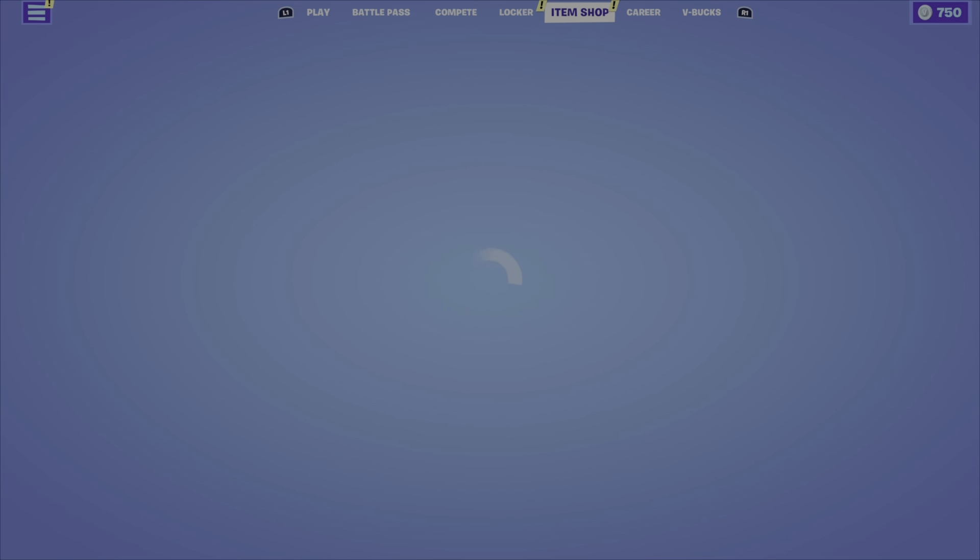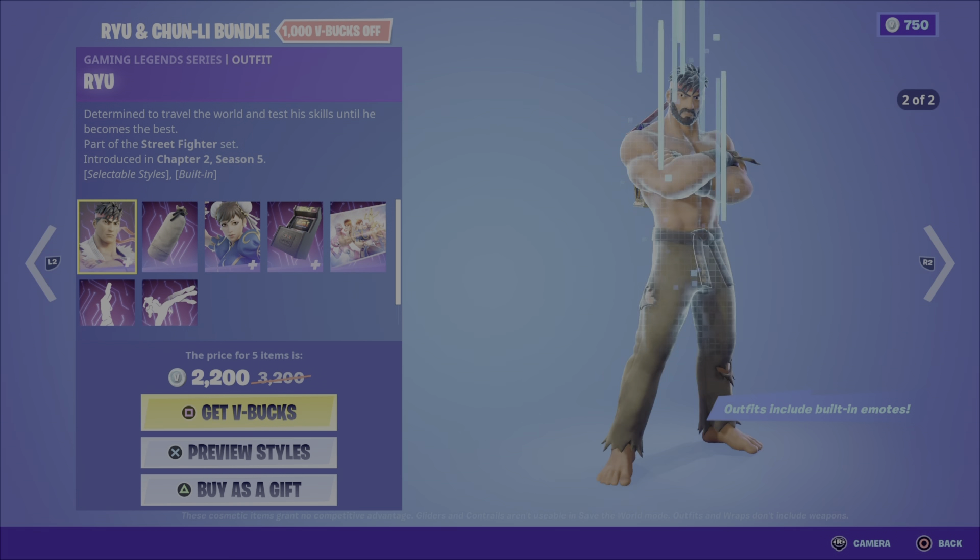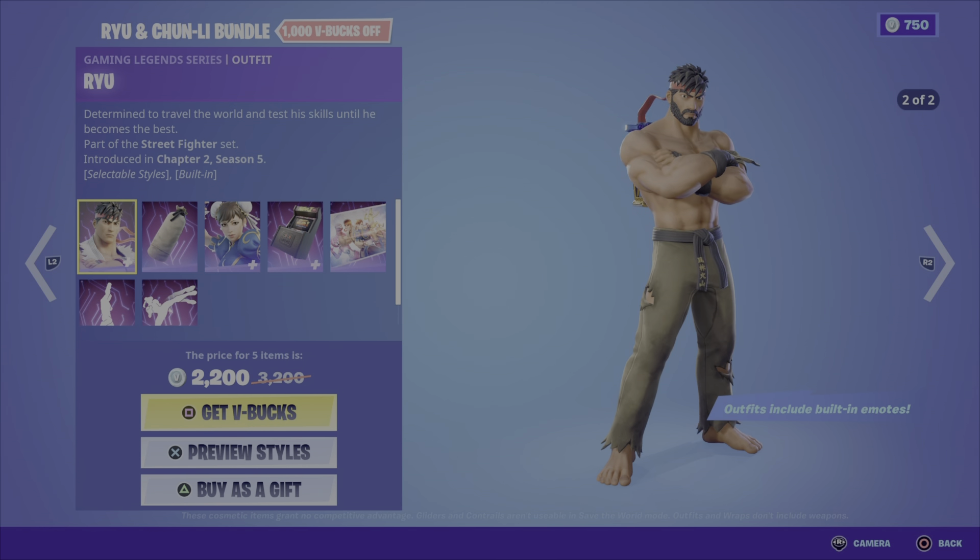We have the Ryu and Chun-Li bundle carrying on that Street Fighter theme. Blanca and Sakura are gone and now we have the Ryu and Chun-Li bundle. First up, the Ryu outfit comes in two different styles, and it's got a built-in emote as well which is cool. We also got the Training Bag back bling.